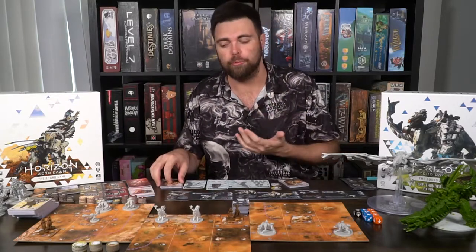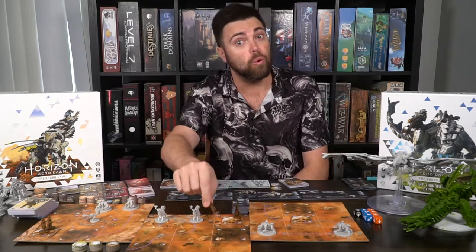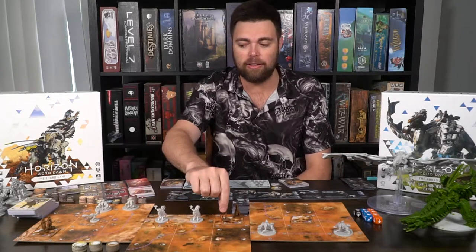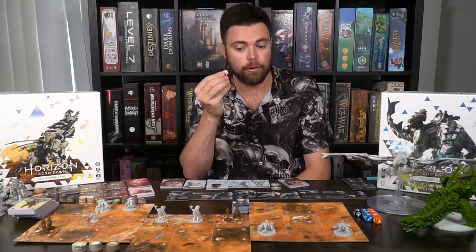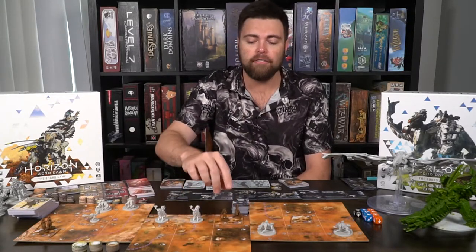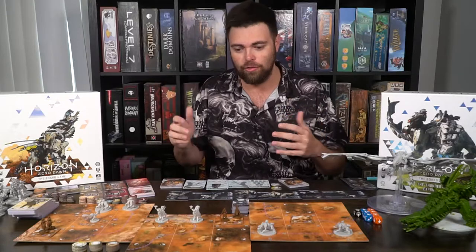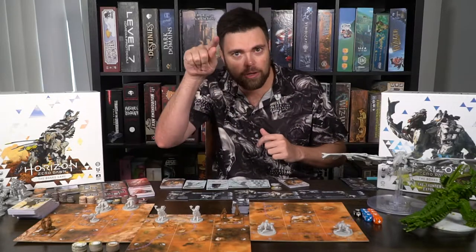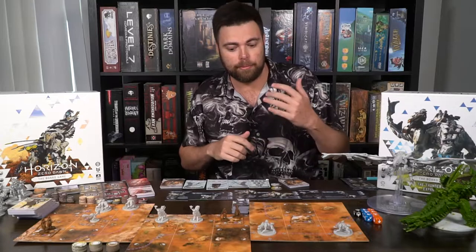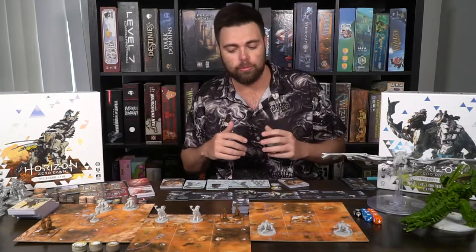How a turn works is pretty simple - you pick your character and take two actions. An action could involve running, which can alert enemies next to you and give them alert markers. You have the ability to sneak, which can maybe avoid being detected by enemies. You'll have the option to use a ranged attack or a melee attack - based on your range you shoot by counting tiles, or if you're melee you'll have to be right next to it, and sometimes enemies can walk into your space.